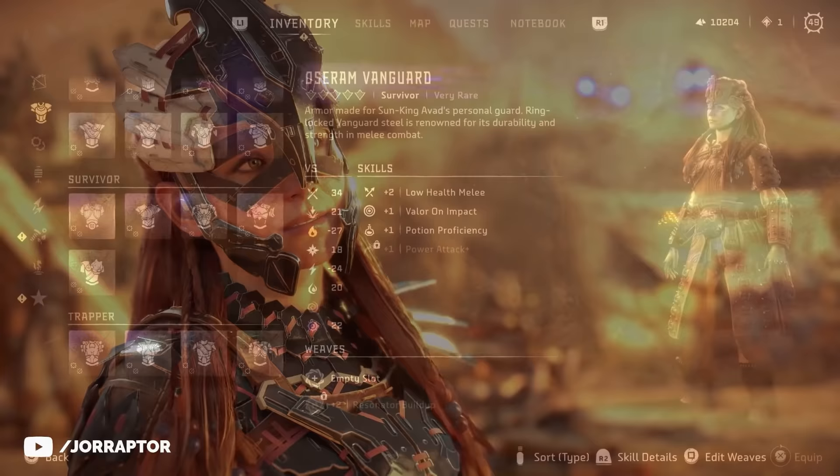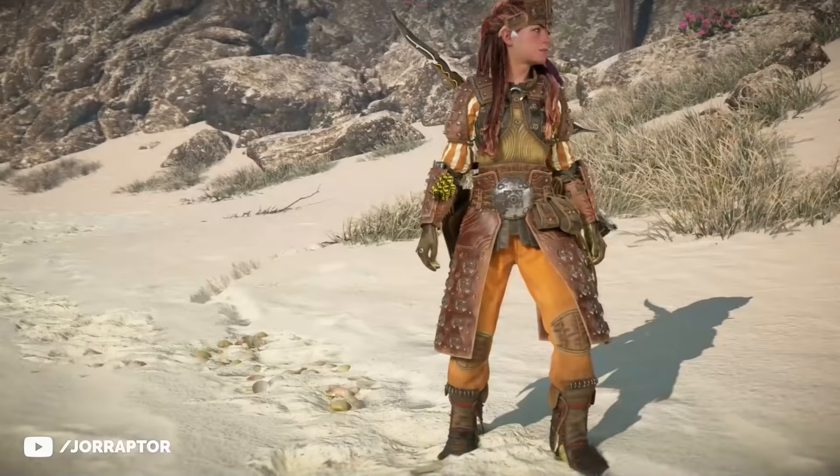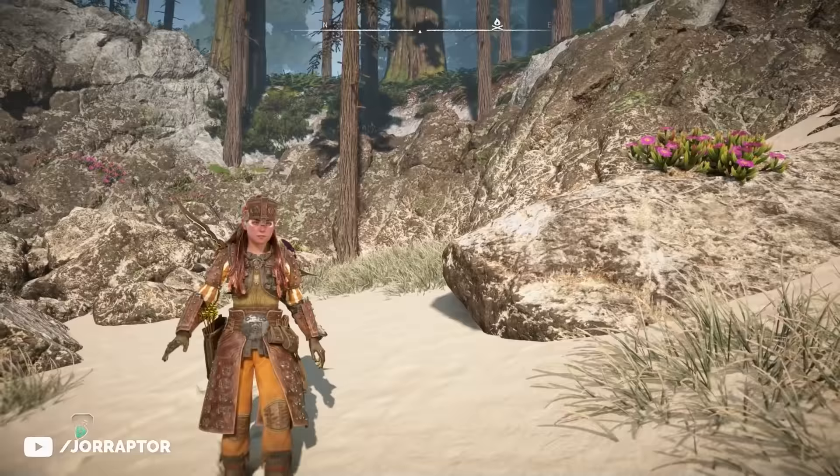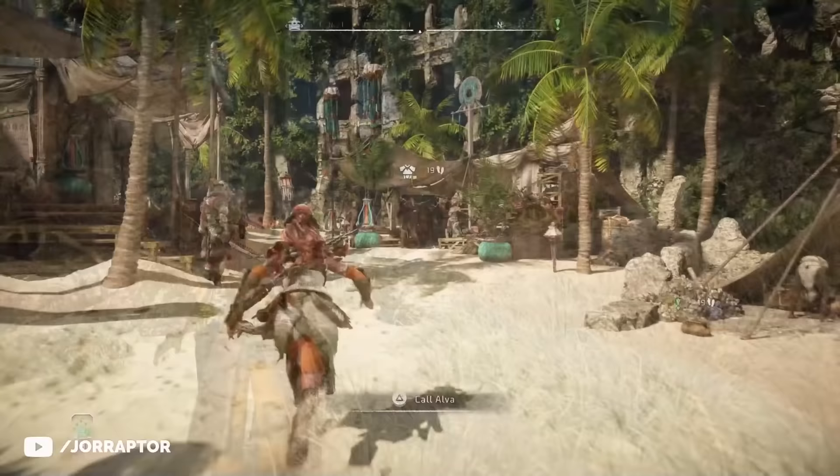There's another full Osram outfit, the Osram Vanguard, this time with more substantial headgear but the same familiar tribe traits. Zero Dawn only had a few Osram outfits, so it's cool that we get more in Forbidden West, although as I said it's not really my style. You can buy this outfit at the Defender in Legacy's Landfall.